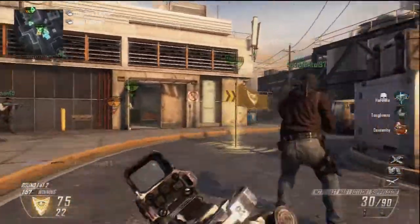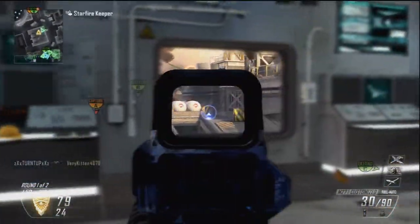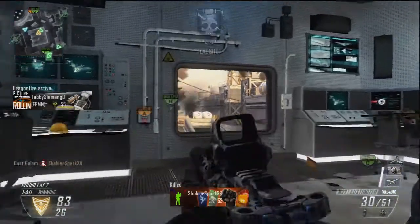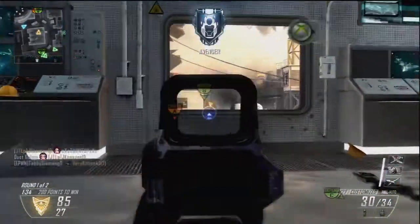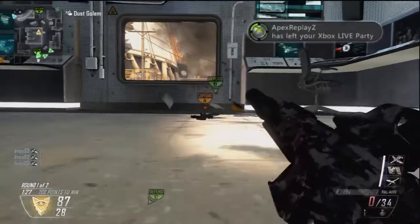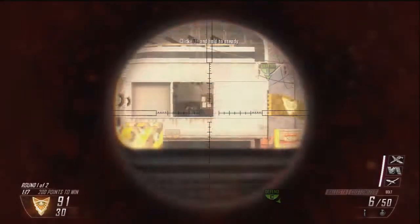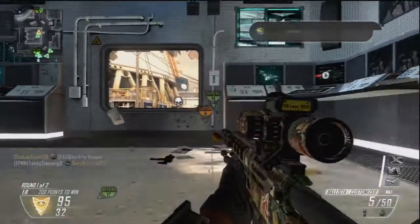Two things that can help but also get you killed: the Target Finder and the Suppressor. A suppressor is quality — especially when playing with a group — because you really want to stay off the radar as much as possible. That's how you're going to cycle through your killstreaks the fastest. Pairing that with Hardline is probably your best bet, and Lightweight wouldn't be a bad option with an assault rifle. You can also probably get away without Scavenger since you'll be getting into more long-range engagements rather than up-close spray-and-pray battles.